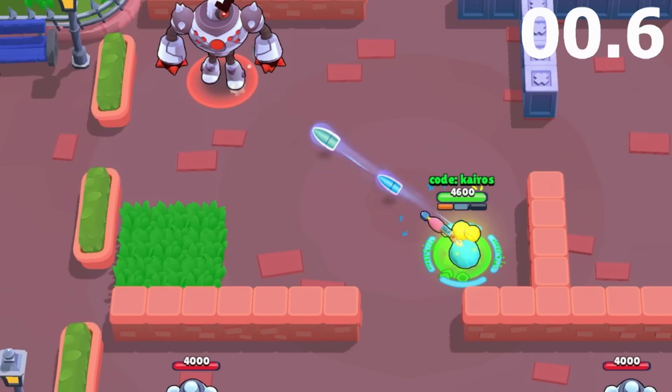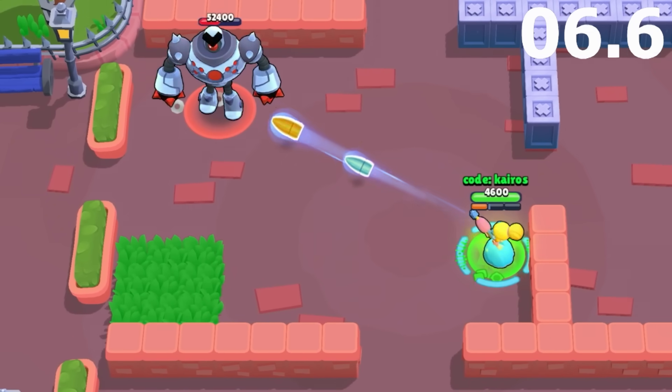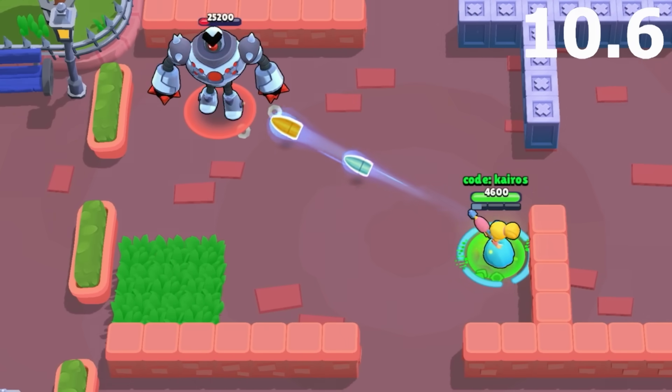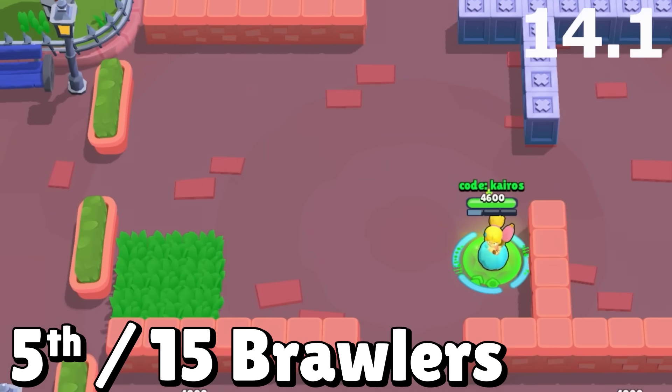Now normally Piper uses her super as often as she can in this test, but her mutation adds an additional projectile with each shot, and that also adds to her reload speed thanks to her snappy sniping star power. Not only does this deal twice the damage, but it's almost like she has unlimited ammo. She defeats the boss in 14.1 seconds and gets 5th place.